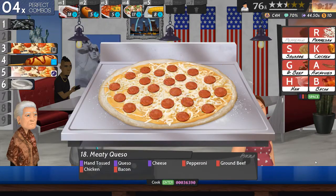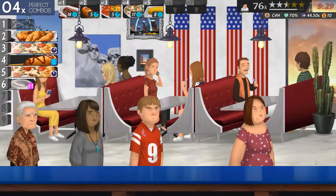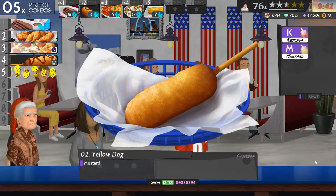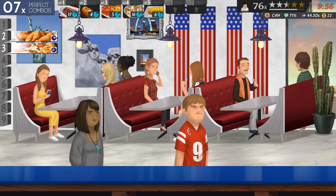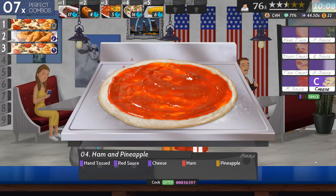Tossed, queso, cheese, pepperoni, ground beef, chicken, bacon. Okay someone likes a weird pizza. Still number four. Squats with mustard. I'll wait a little bit before I start doing any more sides.